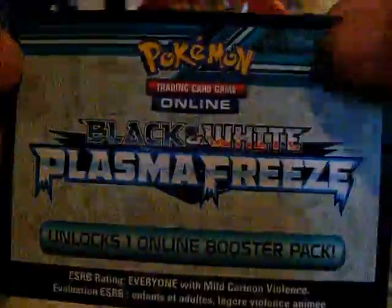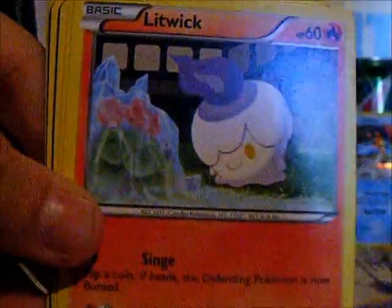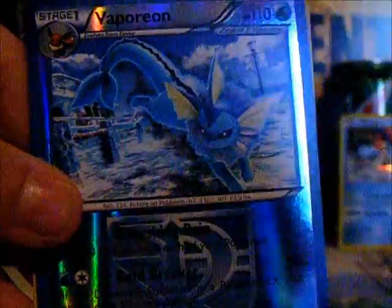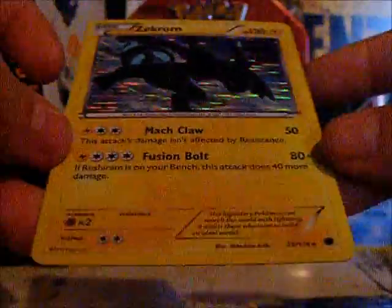Plasma Freeze is next. There's a code card, which will be given out on my Listia. I'll also give out cards I don't want anymore on Listia, or in trades or sales. In Plasma Freeze we have Grimer, Yamask, Litwick, Primeape, Horsea, Vaporeon, Grovyle, Croconaw. Reverse Vaporeon. And the rare is Zekrom! Nice.